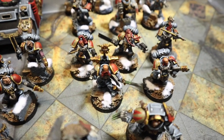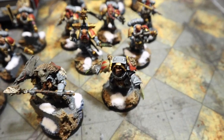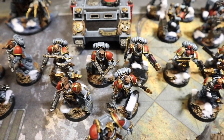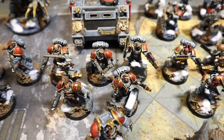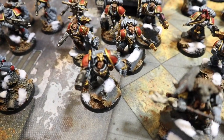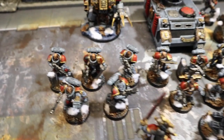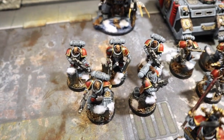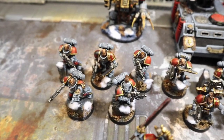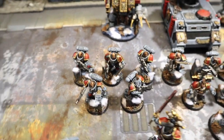For troops we've got a unit of Blood Claws - five of them with chainsaws and bolt pistols, one with a flamer, pack leader with a sword. In front we've got a Wolf Guard pack leader with two wolf claws in terminator armor. Then a Grey Hunter squad of six - one's got a plasma gun, the rest have bolt guns and chain swords, pack leader's got a power fist, and a Wolf Guard pack leader in terminator armor with storm bolter and power fist. Third troops choice is Intercessors with auto bolt rifles and a pack leader with power fist.